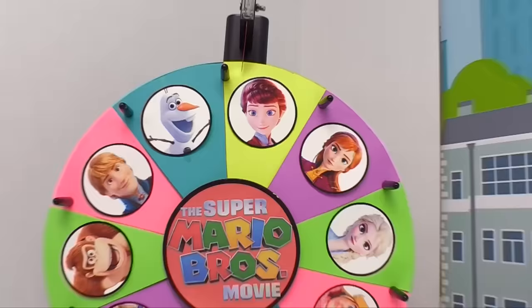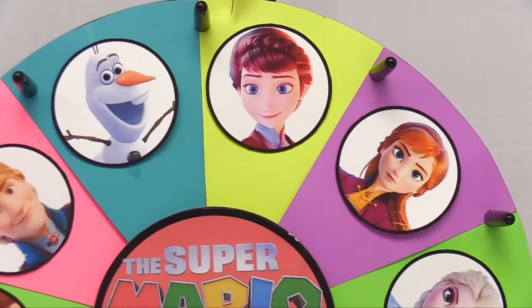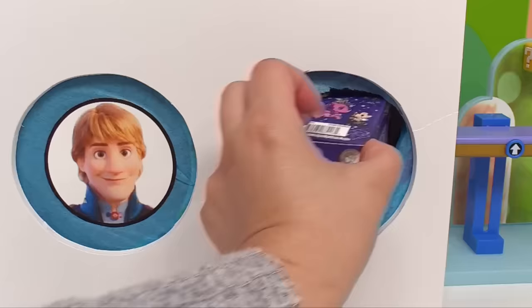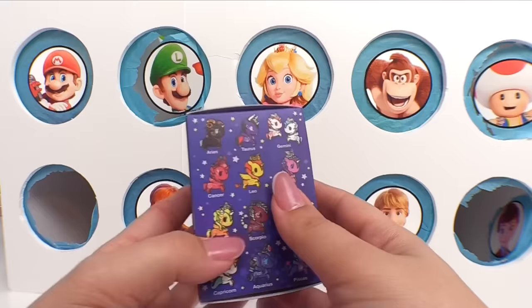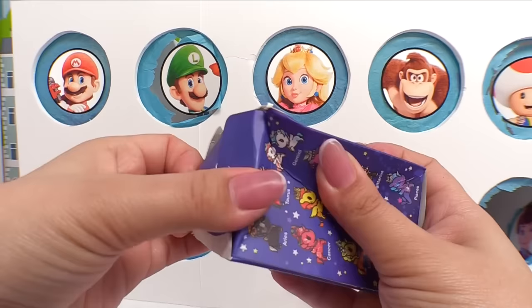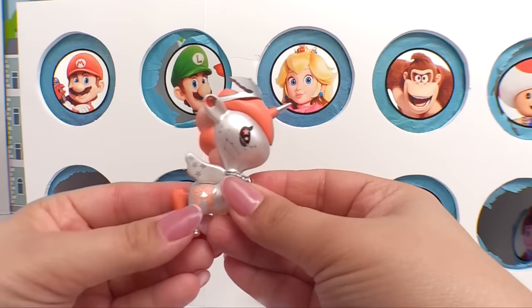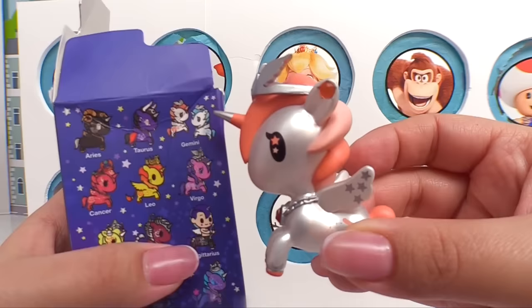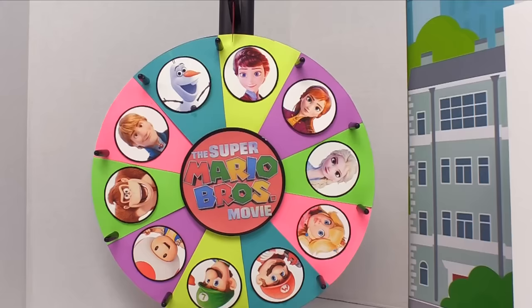Let's keep going with round number four — it's another score for Frozen. We landed on Queen Iduna. Queen Iduna has brought us a Zodiac Unicorno. Whose birthday could we have in here? Ah, this is a new one — look at its crown, very pretty. We've got one part of Gemini. Gemini can have an orange pony or a blue pony. And now we're at a tie — this is the point where the real game starts!